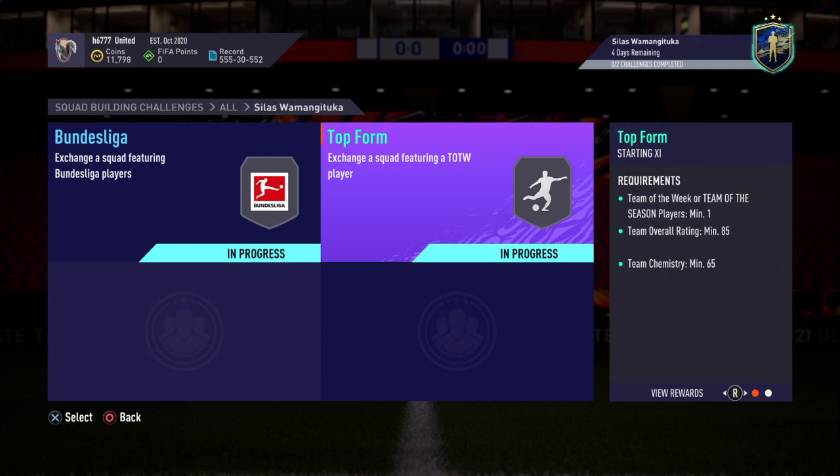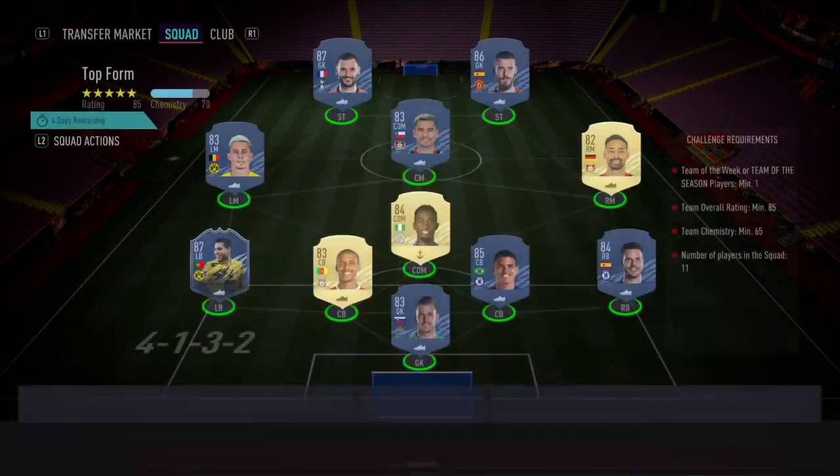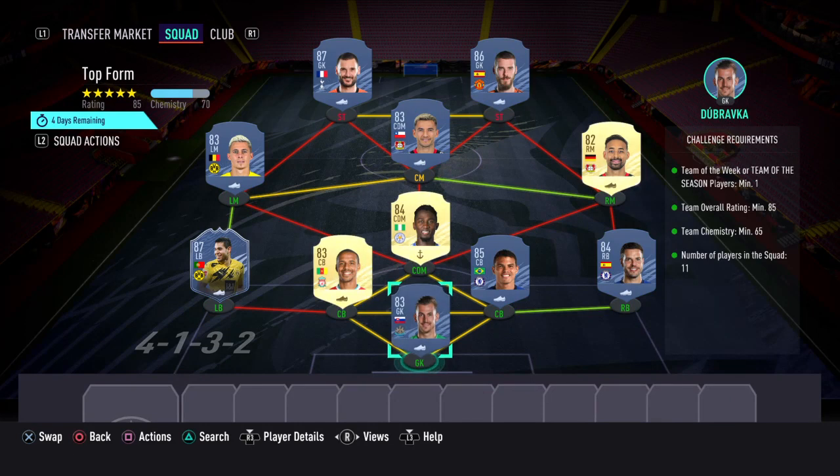The next one you'd need to complete is called Totform, and for this one you'd get a rare gold pack. The requirements are: Team of the Week or Team of the Season players minimum 1, team overall rating minimum 85, team chemistry minimum 65. Number of players in the squad is 11.